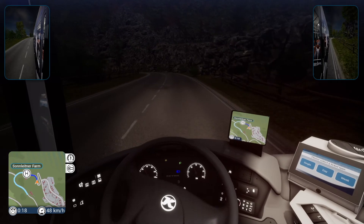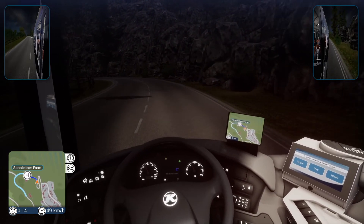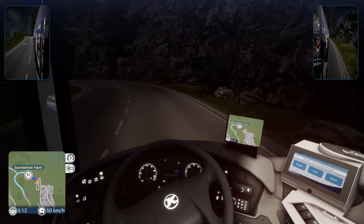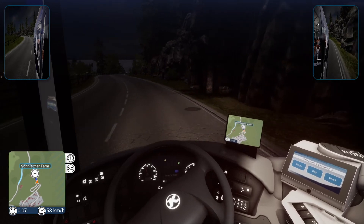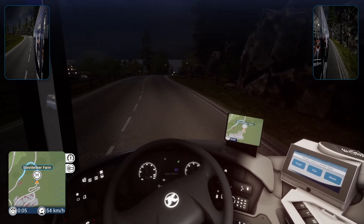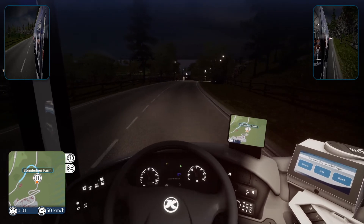So we're coming down the side of the mountain now, having left Sonstein. You can actually turn right there after the bus stop and run along the back of Sonstein. Here's our next stop.